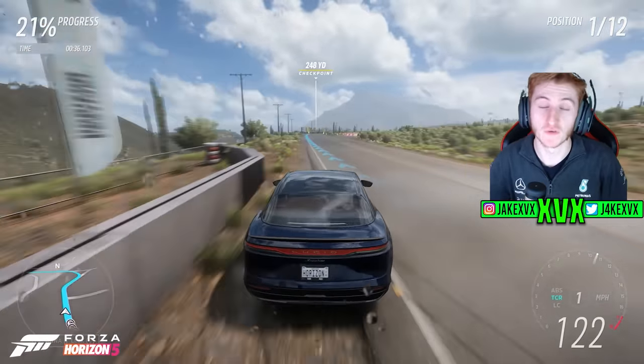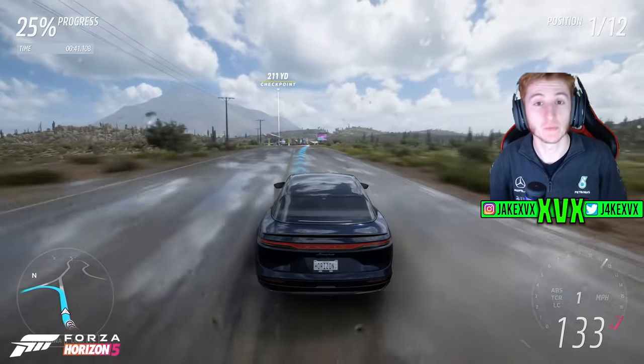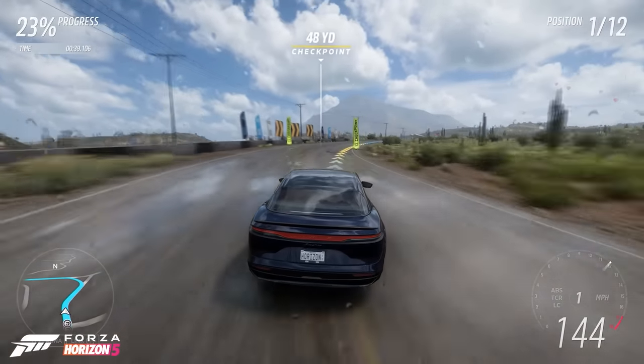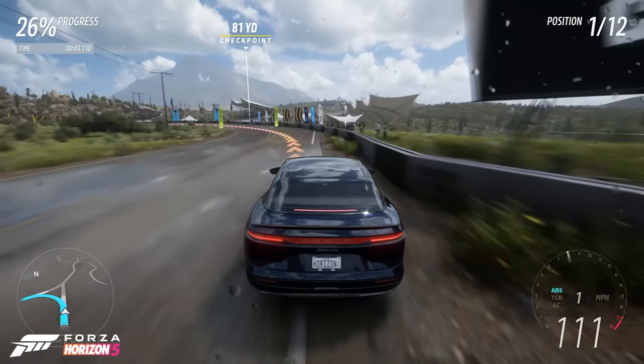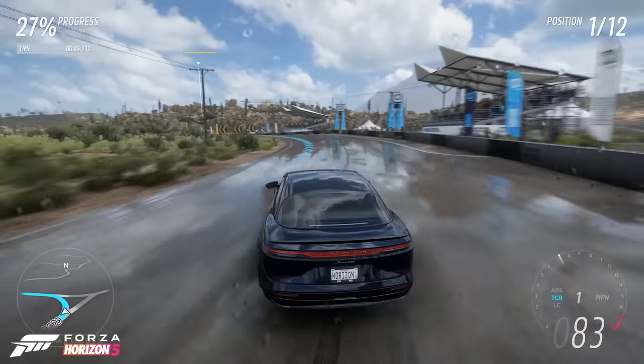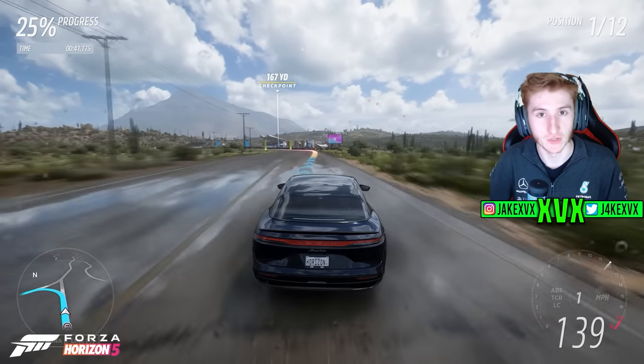Before we move to the Forzathon shop, let's see what the Lucid Air sounds like — I'm not expecting it to be anything special because it's electric. The Forzathon shop has the RTR Ford Mustang, the MT900 Mosler, the Lion Helmet, and a Falling Car Horn. Here are the rest of the challenges available on that third week.